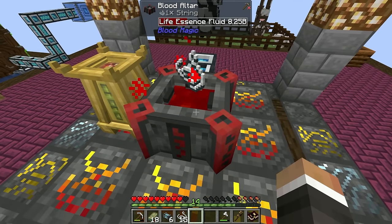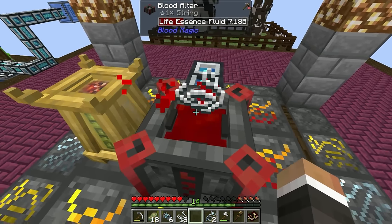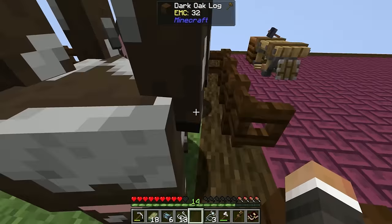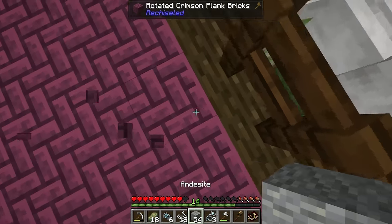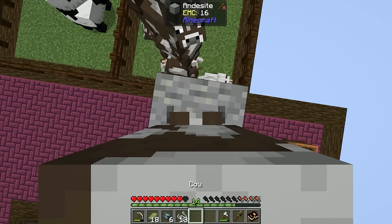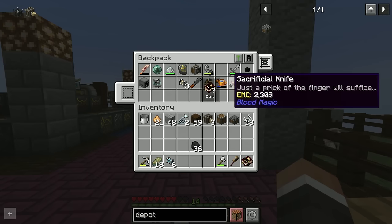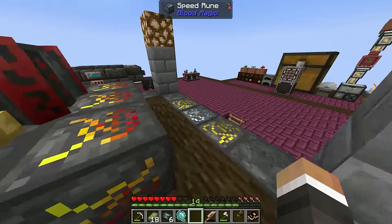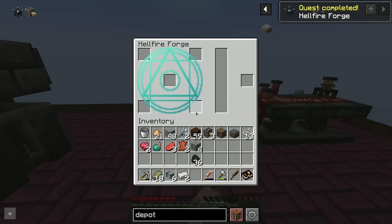We'll make a couple of demon wills using soul snares since several hellfire forge crafts require them. The cows are stacked in a way that makes it tricky, but I can steal one of the top cows. We place him down, step back, throw the snare, and use the bone cleaver to make sure he dies within the time limit. That gets us one demon will. Now with the hellfire forge placed next to our alchemy table, we can craft things like the gobba globet.